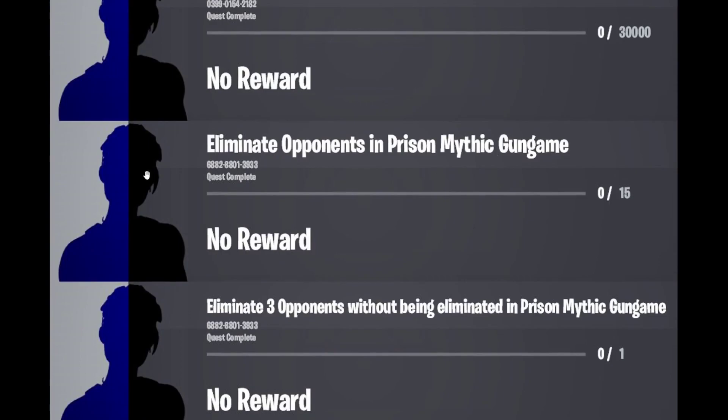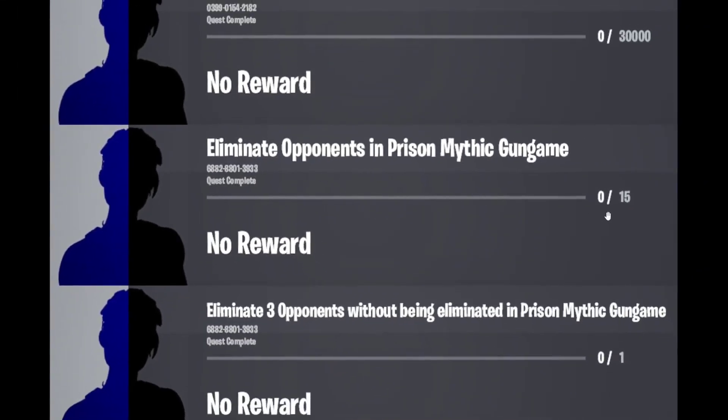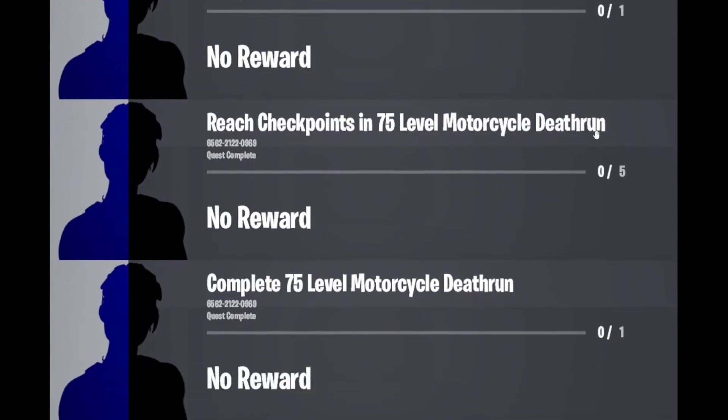The next one is the Mythic Gun Game Prison. The code for that map is 6882-8801-3933. For the first quest you need to eliminate 15 opponents in total. For the second quest you need to eliminate three opponents without being eliminated yourself — so get three kills in a row without dying. Once you complete that, this quest will be marked completed.